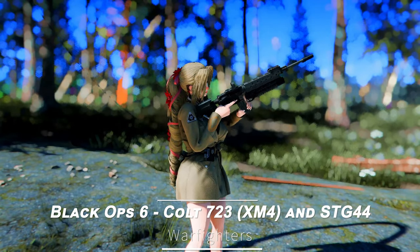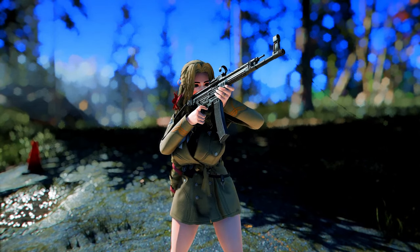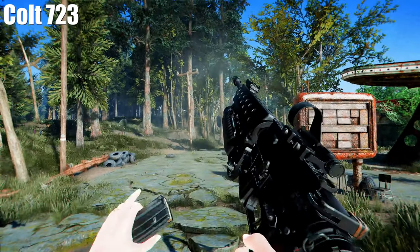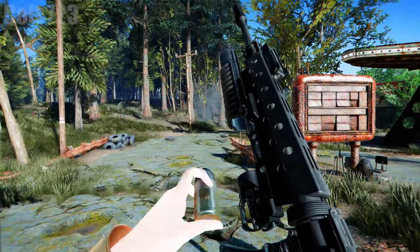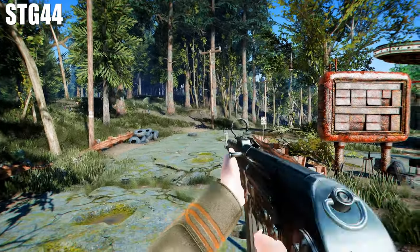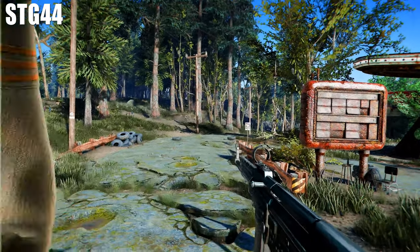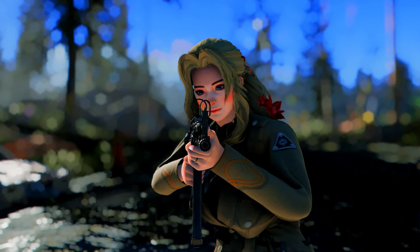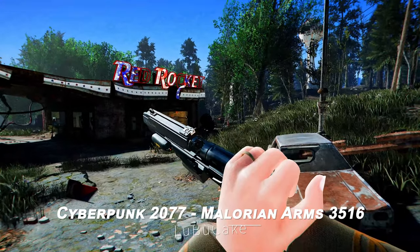Next up is the Black Ops VI Colt 723 and STG-44, introducing two iconic weapons from the Black Ops series. Personally, I find the gunfire sound a bit on the quiet side, but the rifle's design and reload animations are impressive. It features a functional grenade launcher on the lower barrel section — when equipped with a 40mm grenade, it lets you use the launcher instead of throwing grenades, making combat more tactical. The STG-44 features a more classic design that fits well within the Fallout 4 universe, with substantial recoil and decent modification options. The dual aiming mechanism using both the front sight and sight at the muzzle left a particularly strong impression.